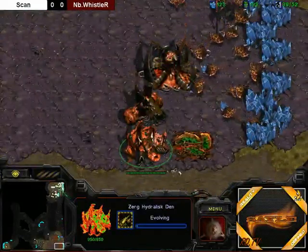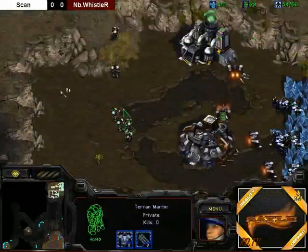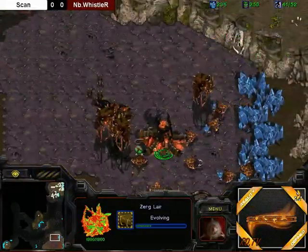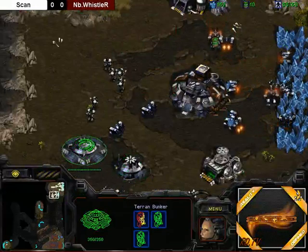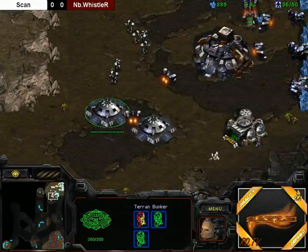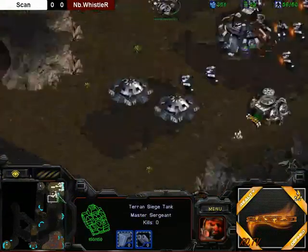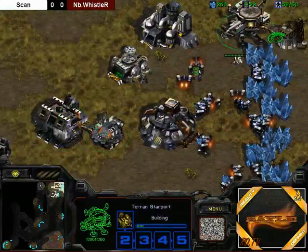A Ling did come in, but I don't know if Whistler can tell whether that was actually a bio switch. He is getting plus one range attack, so he is definitely preparing for a mech push. In small numbers, hydras are okay against bio, but once you get up a decent number of medic-marine, hydras just do not cut it. I think Whistler might have a slim timing here where he can just go and kill Scan before enough siege tanks come out.